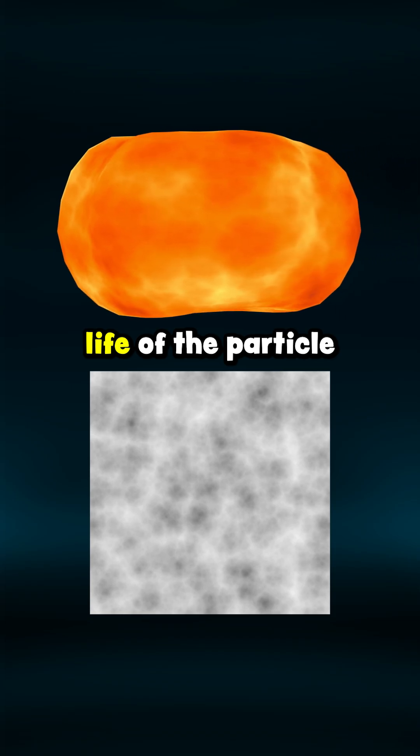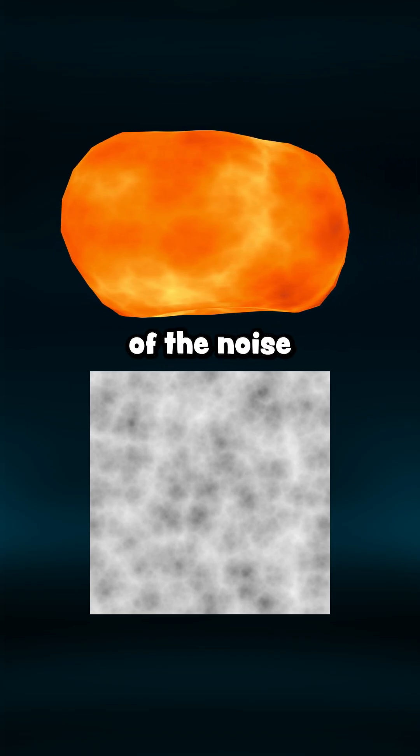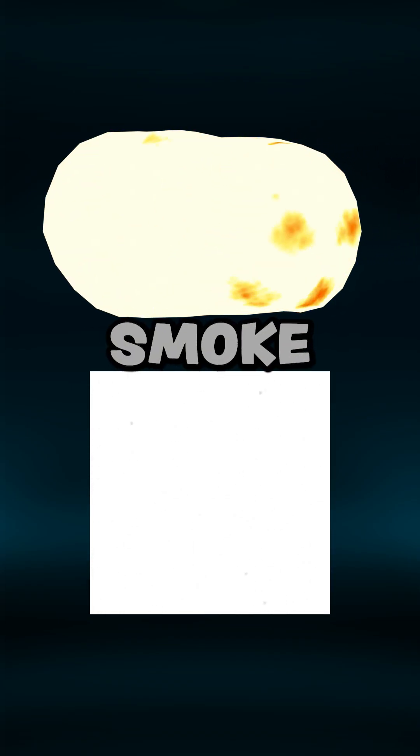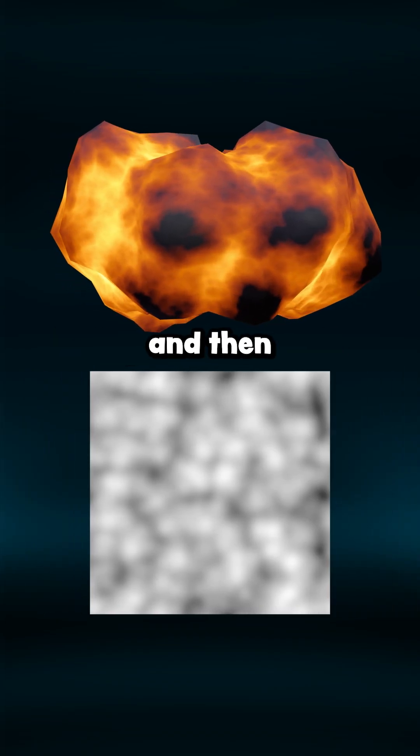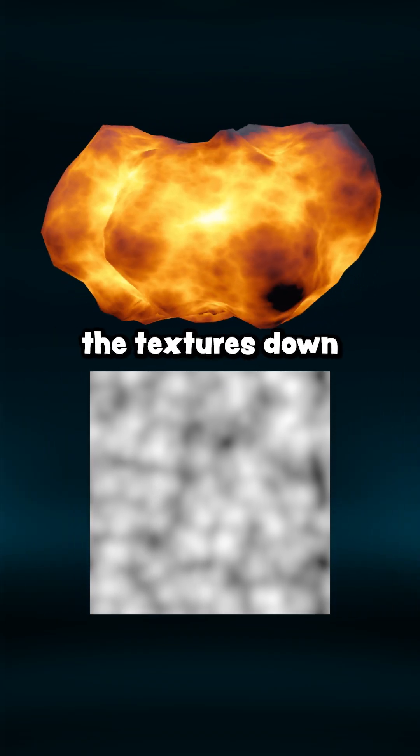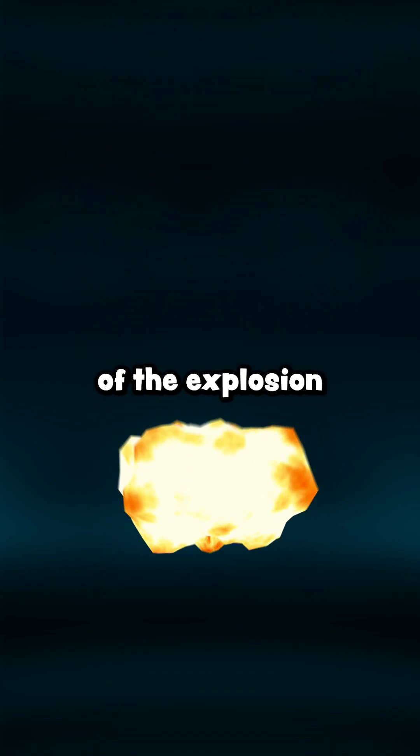Then I used the life of the particle to set the black and white points of the noise to animate between fire, smoke, and then transparency. I made a softer noise displace the mesh and then added a panner to animate the textures down. Pairing this with the upward motion of the explosion, it looks like it's wrapping in on itself.